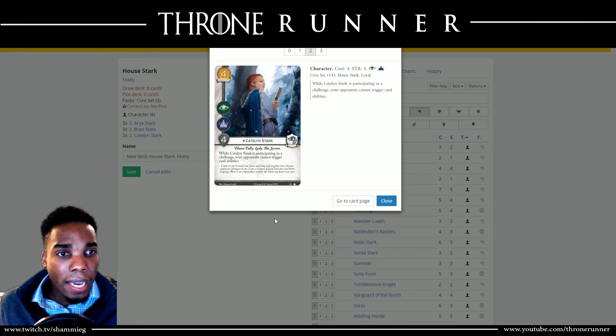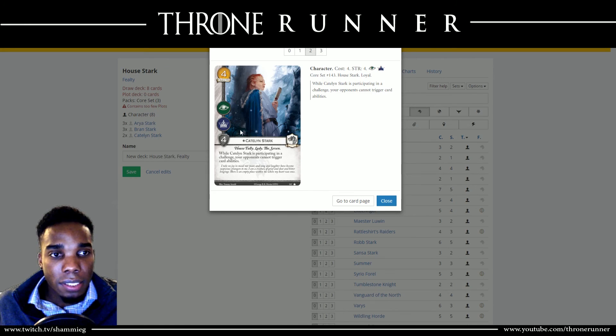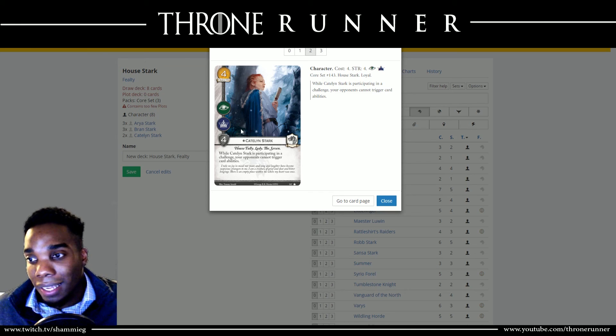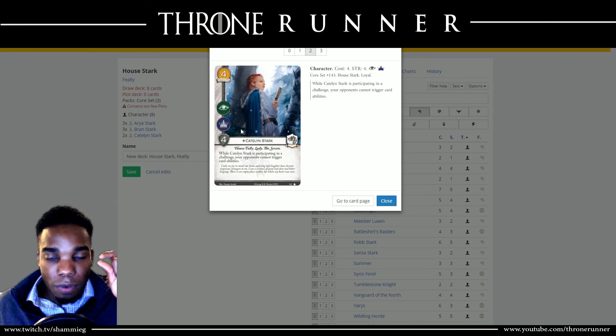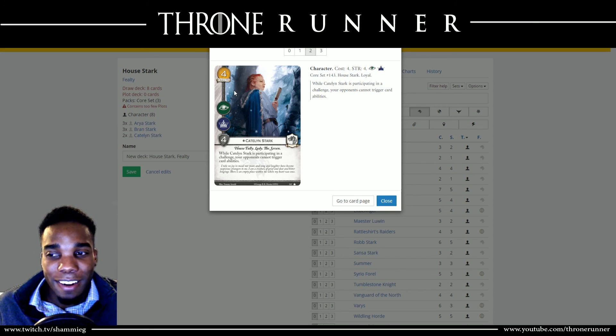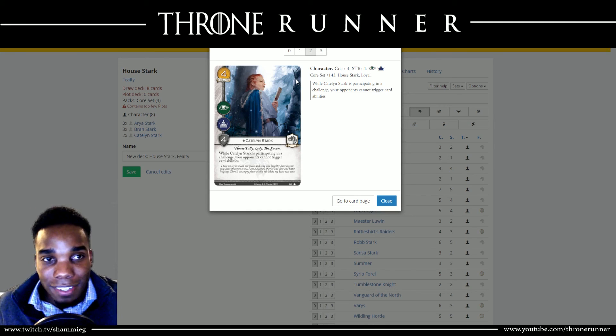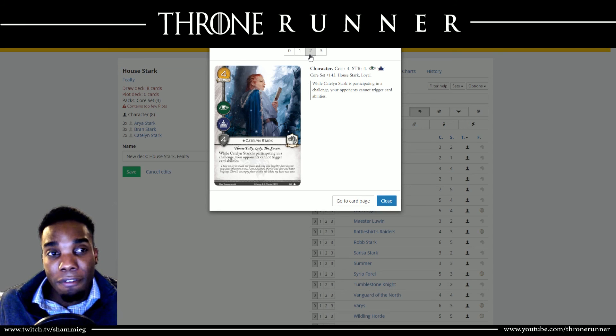We've got Caitlyn Stark. While Caitlyn Stark is participating in a challenge, your opponent cannot trigger card abilities. Essentially, when Caitlyn is participating in a challenge, your opponent can't trigger or play any events that have bold words on them — bold reactions and similar all count as triggers, so your opponent can't do that. If Caitlyn gets a military icon with Ice on her and you're worried about a Treachery, it affords you a lot of options as a Stark player and takes away all the options for your opponent. Only two copies — you don't really need three. Her cost of four is pretty high even though her ability is great.